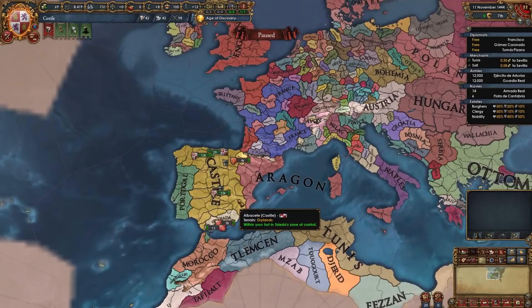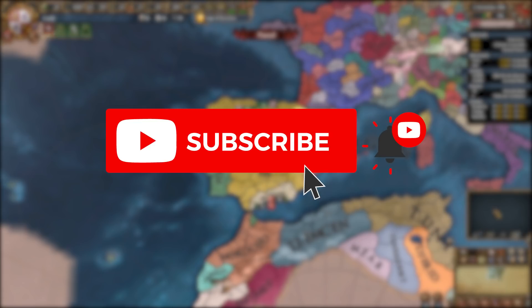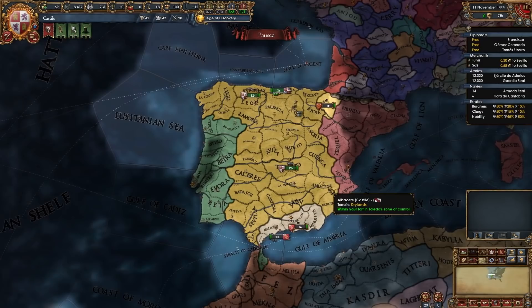We're going to be PU-ing Aragon, Naples, and Portugal, expanding in the Maghreb and Italy, and getting a few other personal unions. We'll also be colonizing the entire world — the coasts of Africa, India, Southeast Asia, and the New World. Before we begin, if you enjoyed this video don't hesitate to leave a like, and if you want to see more guides hit that subscribe button.